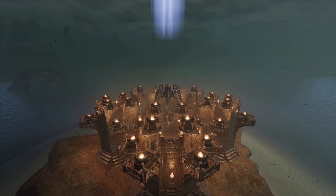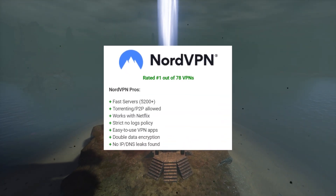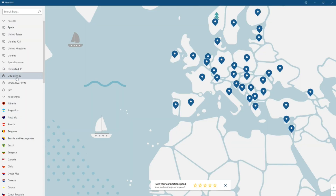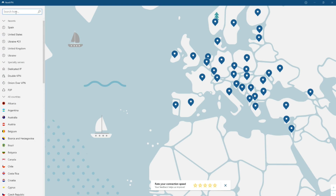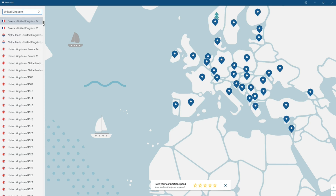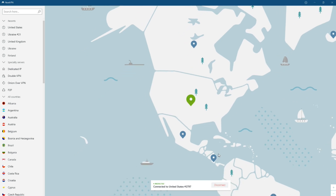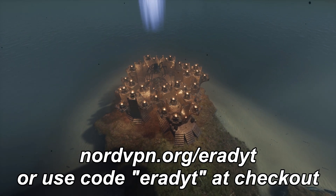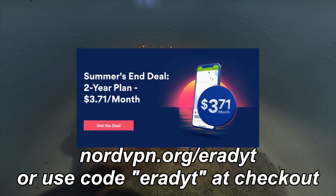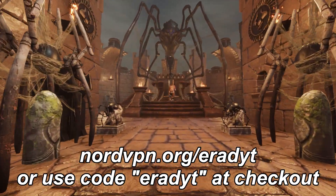This video is sponsored by NordVPN. If you want to stay safe on the internet and ensure you can't be tracked by shady individuals, or access Netflix, BBC iPlayer, ITV, Hulu, HBO and more regardless of where you live, whilst maintaining blazing fast internet speeds, NordVPN is the perfect choice. When you use my link or discount code, you can get 68% off a two-year deal, which comes out to $3.71 a month. The software is a small download, easy to use — one click and you're connected and protected with full internet access. Nord also has very strict policies on protecting your data, meaning you can browse in confidence. Visit nordvpn.org/eradyt or use code eradyt at checkout to claim this huge discount and get the best VPN service available on the internet.